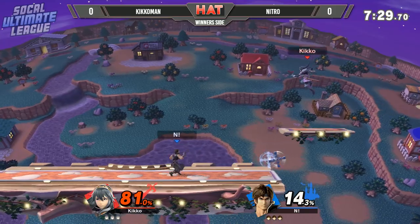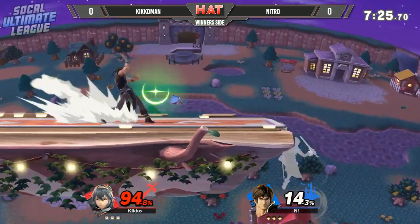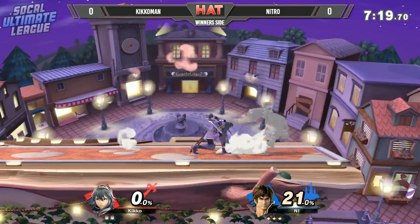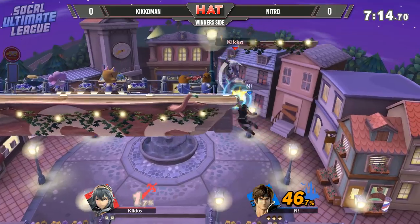Your objective in this matchup is if Lucina is nowhere near you, you're winning. That's what we see from Nitro here — he already knows like hey, if he's not going to come at me, if he's that far away and I have him in disadvantage, I am objectively winning. You see him toss all the projectiles and it does force Kikoman to actually pick an option, and if he neutral gets hit at the wrong time he will get caught from it.